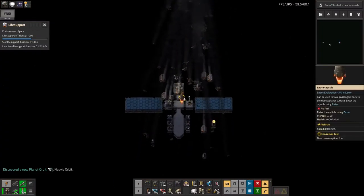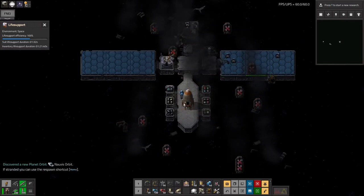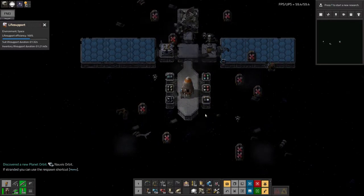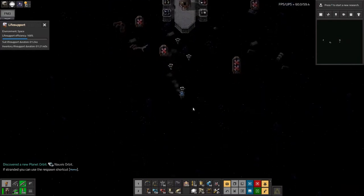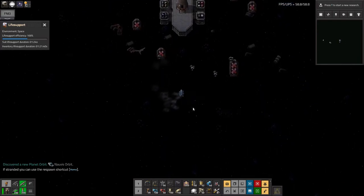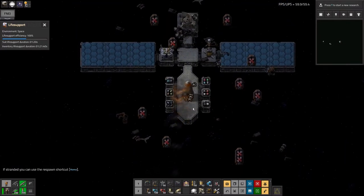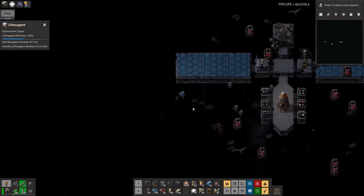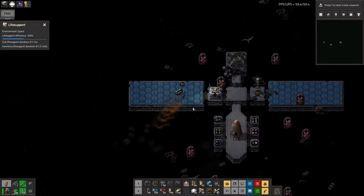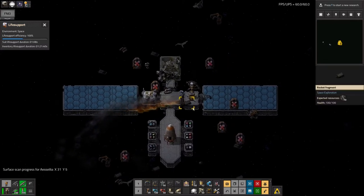My rocket has disintegrated as promised, but my little pod has managed to land quite successfully. My flying robots still work, which is quite nice. These are being deconstructed. Oh, I just fell off — luckily I have a jetpack, otherwise I'd be in a lot of trouble.